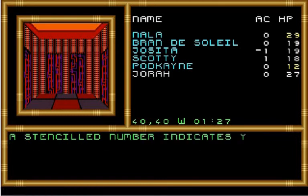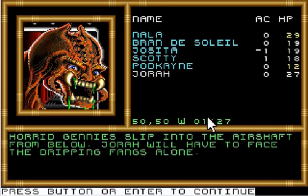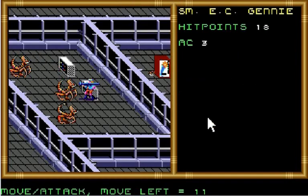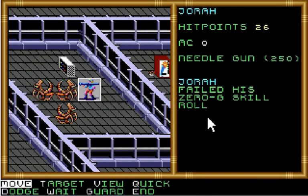That's deck 3, deck 4. Uh oh — a Horrid Jenny slips into the air shaft from below. Jorah will have to face the dripping fangs alone. And Jorah's been poisoned and he's dizzy. He just failed his 0-G skill roll.